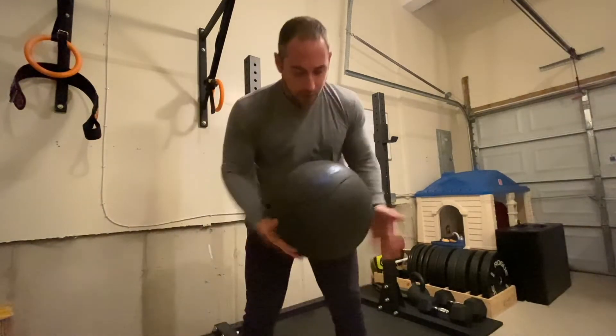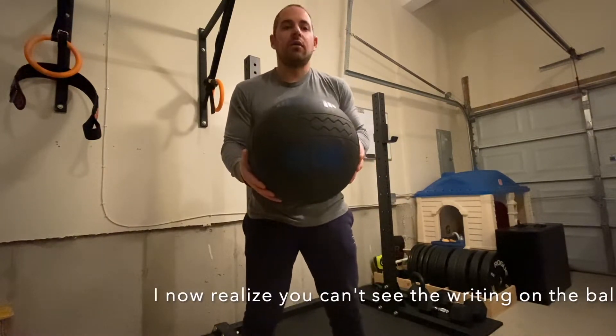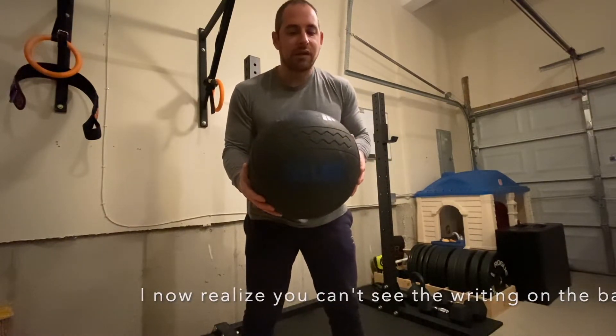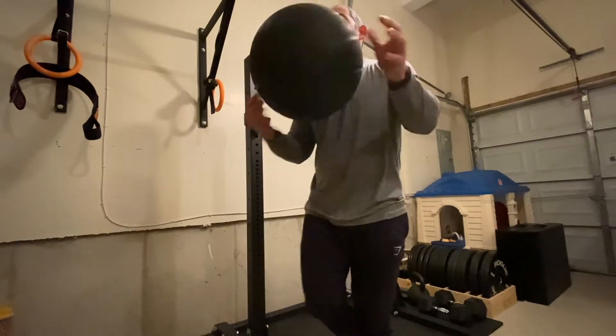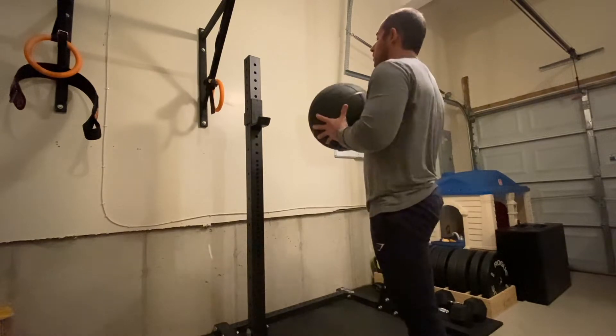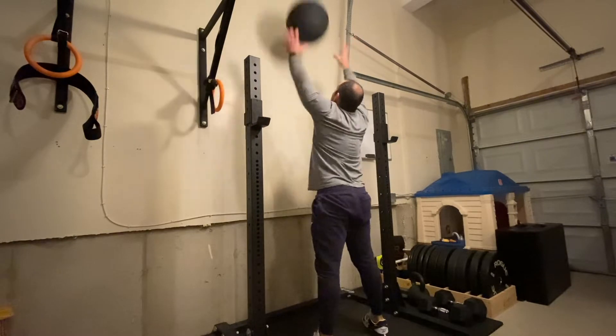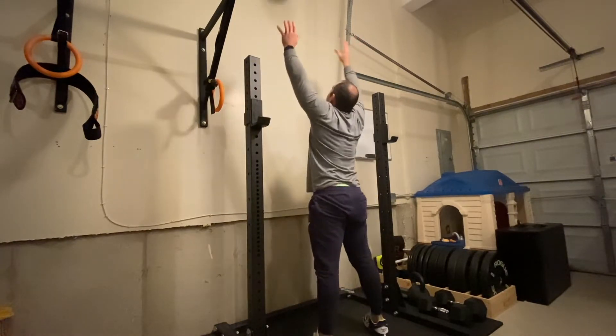For this workout, the first movement is going to be a wall ball. This is a 20 pound wall ball from iSelf Fitness, a local company. You can slam it or you can do a wall ball. First we're going to get into a squat and then we're going to come up and throw it and catch it.